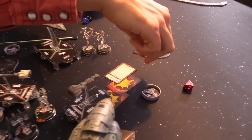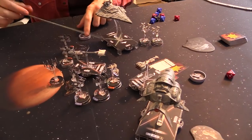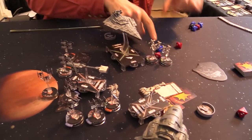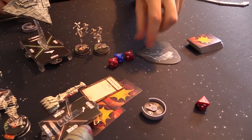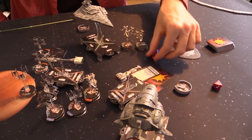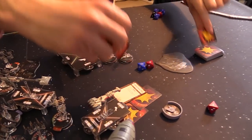And then two red and one blue on the Nebulon — on the right side. Oh look at these rolls — things of beauty! One, two, three, four damage on the right side of the Nebulon. Let's brace — that takes it down to two damage. You lose a shield and you take a crit: structural damage, which means take another damage.